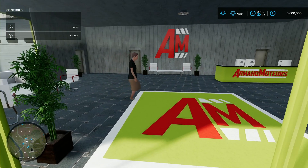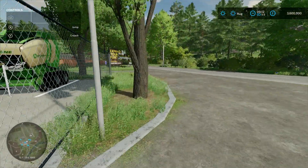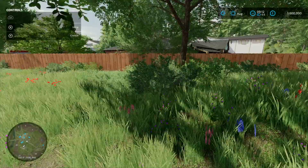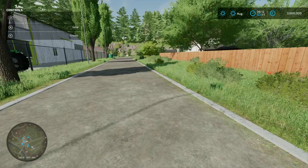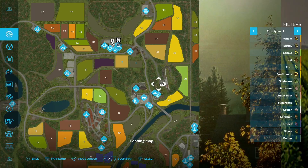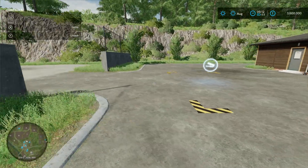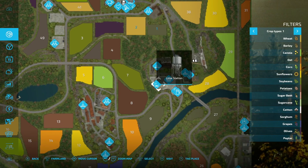There's your main shop just there. Coming down the road and turning into here, you've got a sale point - this one is called Le Jardin de Fermiers, the farm shop. Next to that is going to be a ball silo and a lime station. There are multiple sale points here, all part of the farm shop area.